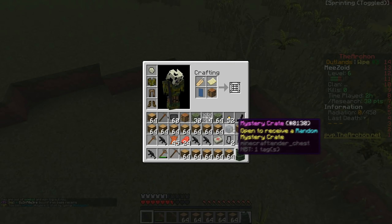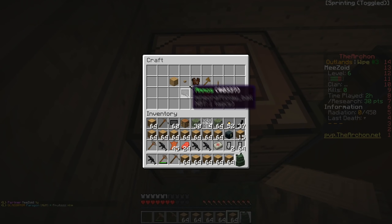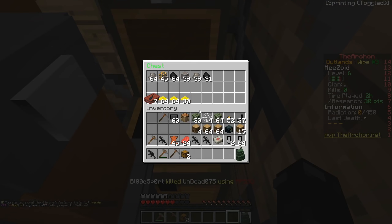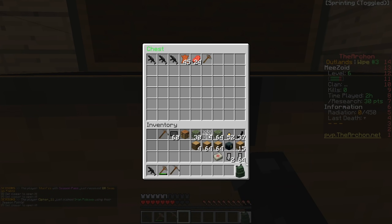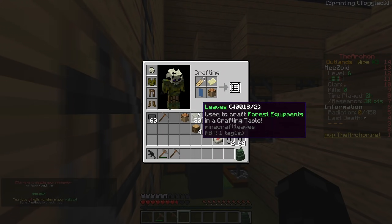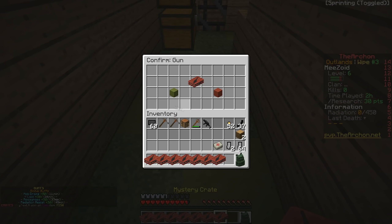We also got a mystery crate because someone bought the highest rank — if you type /gg you get one, which is pretty good. We have enough wood to actually build some more chests, so I built two more chests. The mining quarry is still going. Now we need to focus on finishing the base — need more wood for the roof and we're going to work on a second layer up top as well.